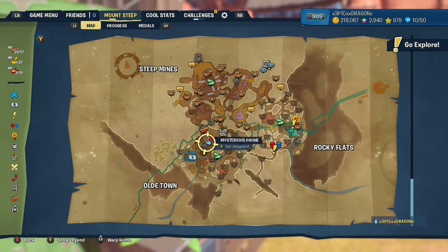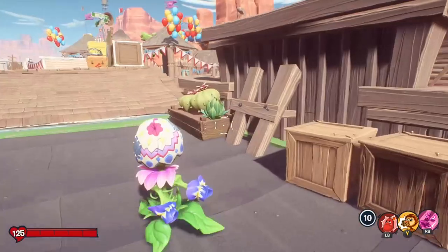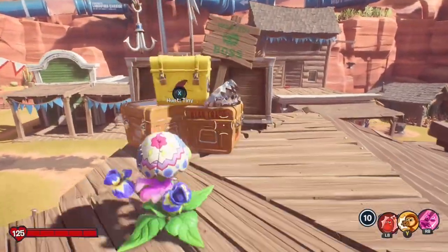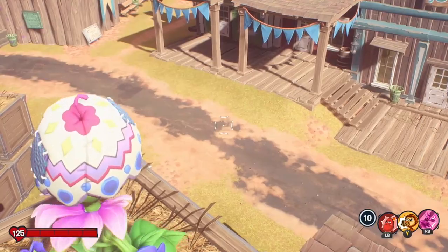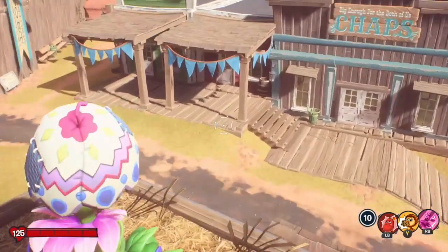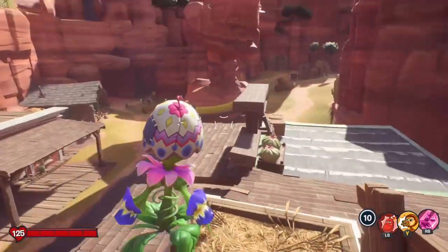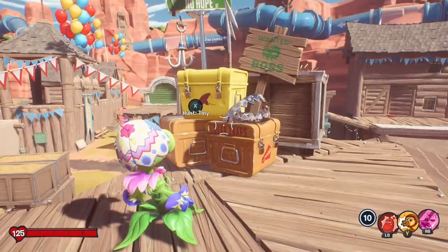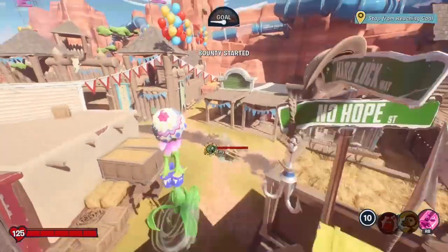We will be able to activate the bounty on a Gargantuar named Tiny. If you don't know where I am, take a look at your map — I am pretty close to the old town. Hop onto this little forum booth, then hop up to the top of the roof and you will find the bounty hunt right here. This is a hunt for a Gargantuar named Tiny. The Gargantuar will spawn with two scientists healing him constantly. You cannot deal damage to the Gargantuar until the two scientists are killed, and I'll explain why Reload Gatling is so important.